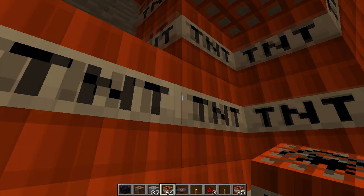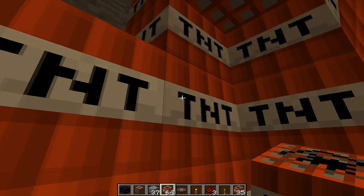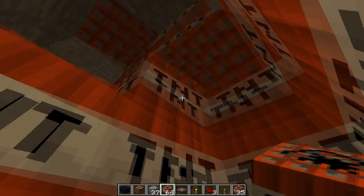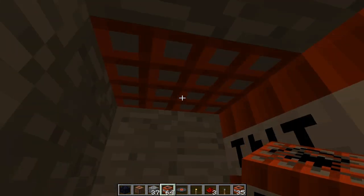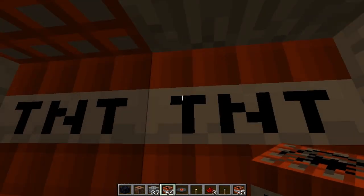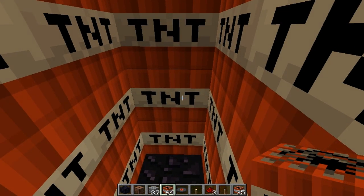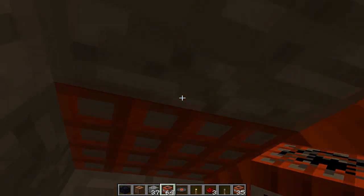Yo what's up everybody, my name is Darko and welcome to episode 2 of season 2 of Playing with TNT. This time it's gonna be a very very big one — I'm actually gonna blow stuff up from the ground up. That actually rhymed, I didn't plan that.